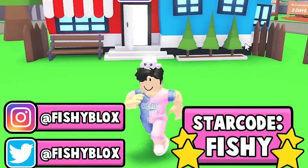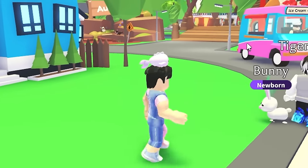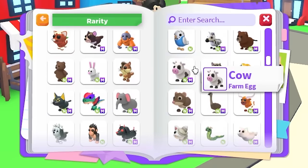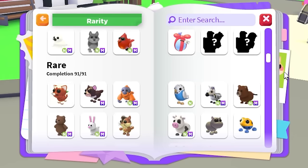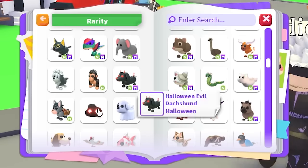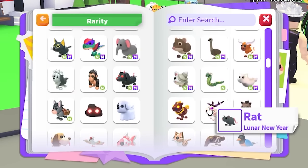I'm going to make a list right now and then go to rich trading servers, hopefully finding a few of the pets I need. I want you guys to guess how many pets I'm missing in mega form — I'll give you three seconds. I am missing 31 mega neon rare pets and I have to get them all within 24 hours, which could be a really hard challenge.